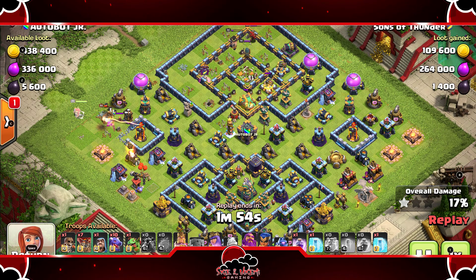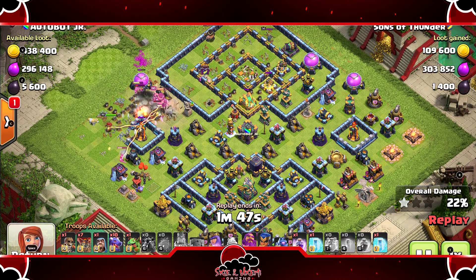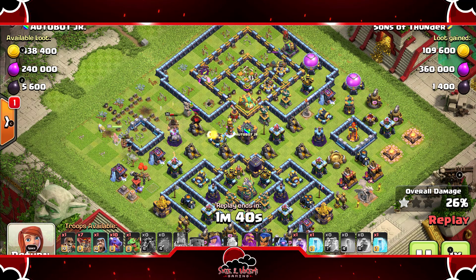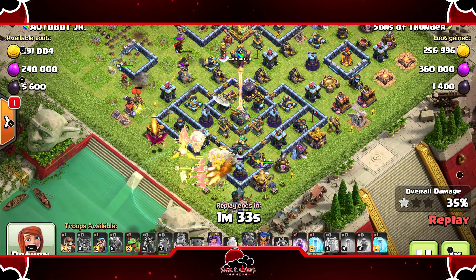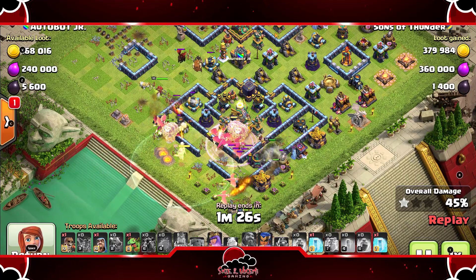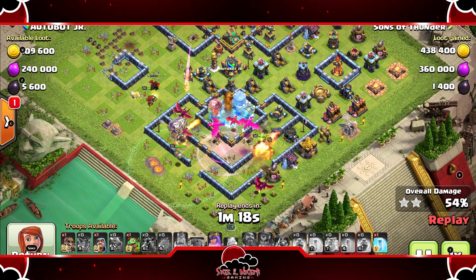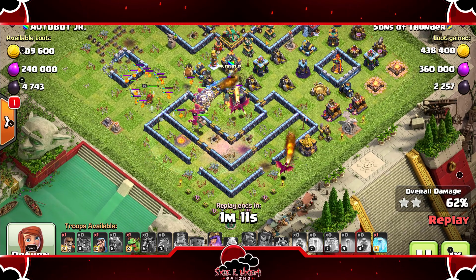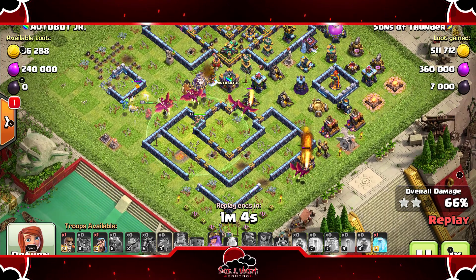Heroes coming into play — the goal is to get value from the heroes and take out the multi inferno. Pulls the CC, queen takes care of the lava hound, drags come in, grand warden ability popped early. Rages up the drags to get that scatter shot down. Queen cuts that funnel beautifully, then takes care of the lava hound. Baby dragon and a couple of drags move over to help, so she won't need her ability right here. Freezes up the next scatter shot.